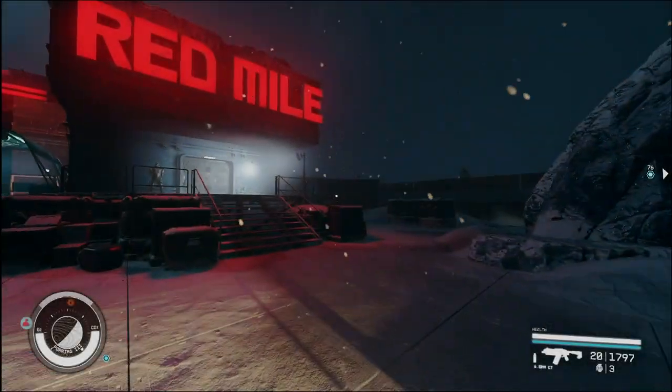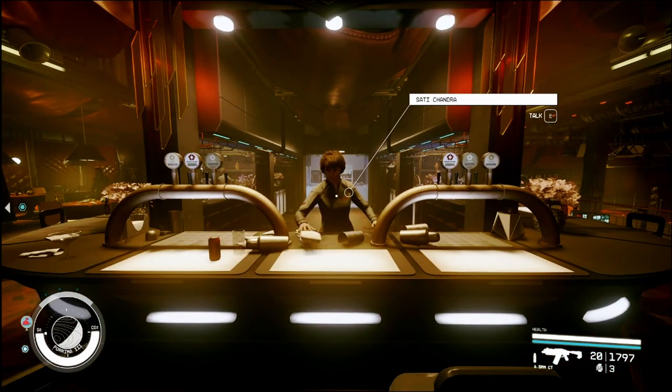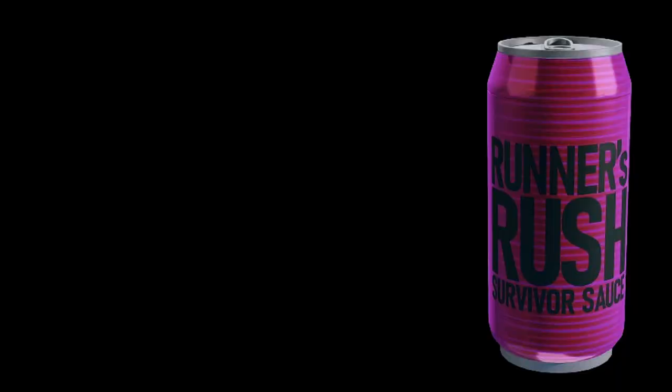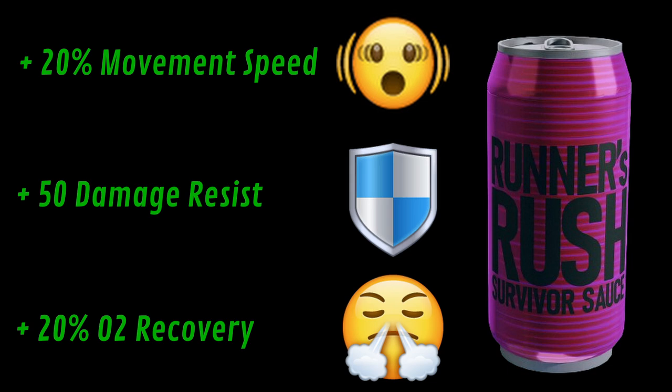The Red Mile can be found on Purima 3. Bartender Sadi Chandra will sell you this stimulating beverage. Since the Red Mile challenge requires speed and stamina, this must-have drink will bestow you with 20% movement speed, 50 damage resistance, and a bonus 20% O2 recovery for 3 minutes. You might want to grab more than one.